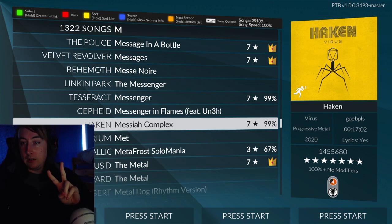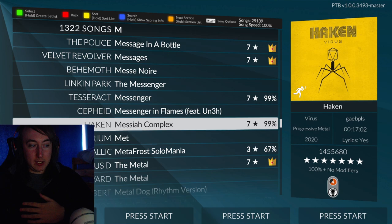I picked two charts in particular that we're going to be looking at today, and I will explain why I think they are bad backgrounds. This is nothing against the people who created or charted them — I have respect for both charts — it's just that the background images are bad. This first one is Messiah Complex, and basically everything from the Vector and Virus album by Haken off of Marathon Hero 2. Virus in particular is particularly bad, so let's have a little look.